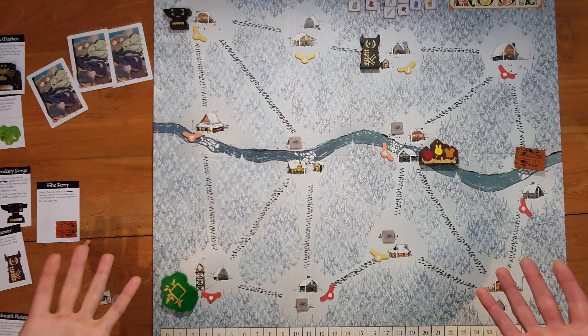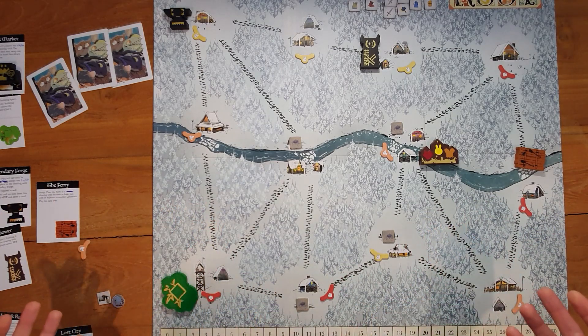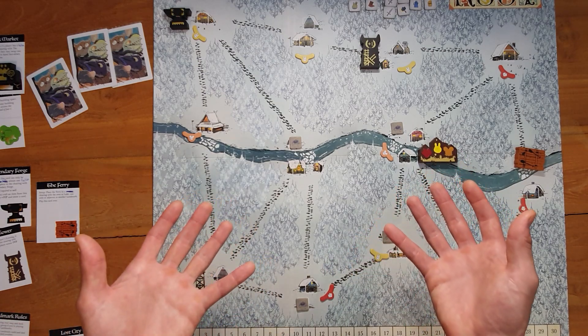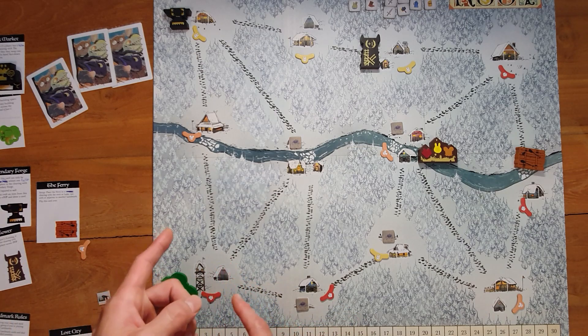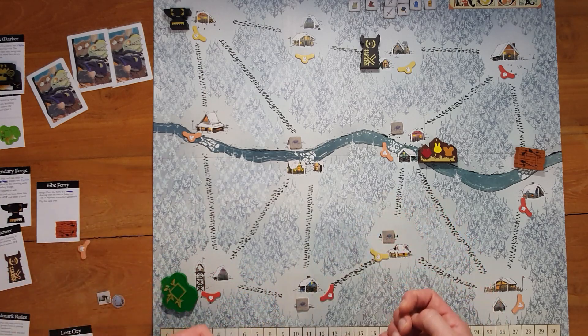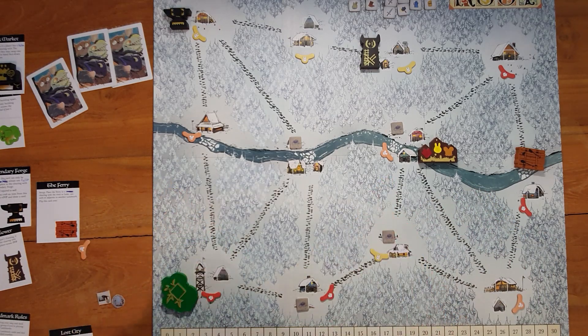That's really all I have to talk about with the landmarks today. They're very quick and easy to incorporate into a game, but they can change up the geography and create such interesting edge cases. I really hope you give them a shot, especially the lost city — I think this is one of the coolest additions to Root in recent years. Thank you guys so much. I've been posting YouTube shorts with quick strategy tips and rules clarifications, so please subscribe and let me know if you like those format videos.